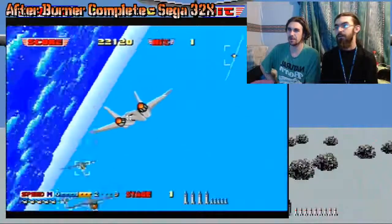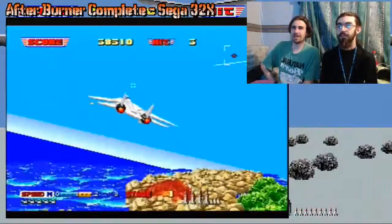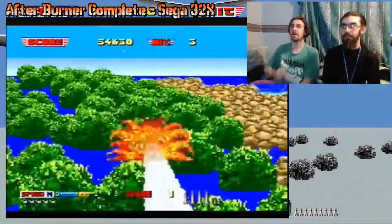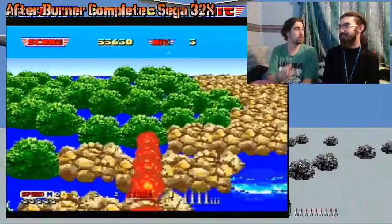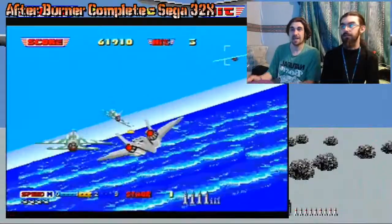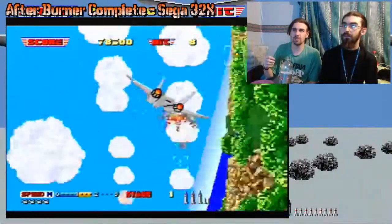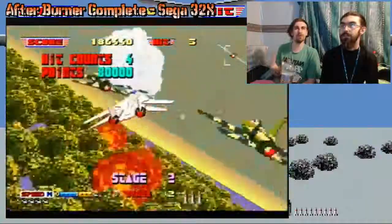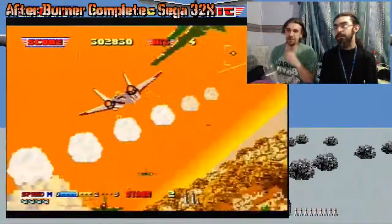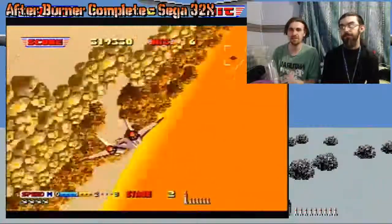So X, Y and Z are the three speed types and these are guns, rolling is roll. All I need to do is press one button pretty much. I don't know if you just tap to roll or if you've got to hold it and go left-right. This one used the Super Scaler which — Space Harrier and Out Run used all that technology. They were the big games of the time.